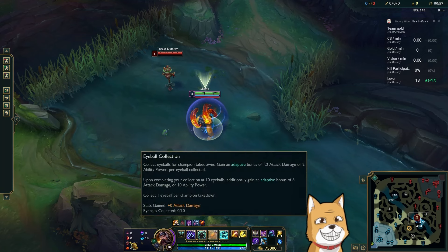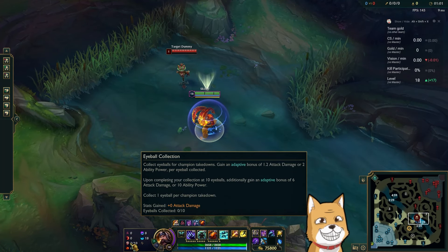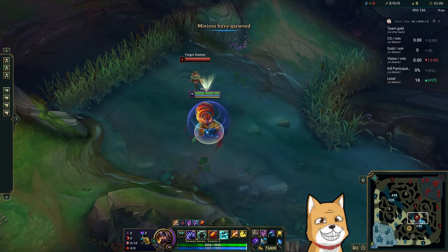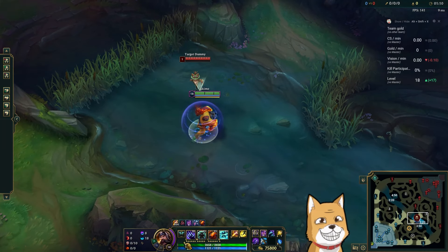Runes: Hail of Blades, Sudden Impact — you can proc it on your E — Fast Burst, Eyeball Collector, you get 3 stats, Relentless Hunter for 3 mobility. Then you get more mobility and more mobility, AD, AD into Scaling Health.